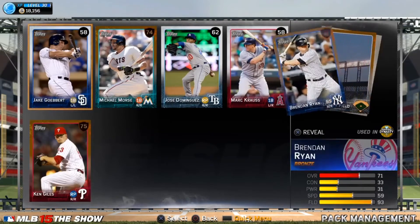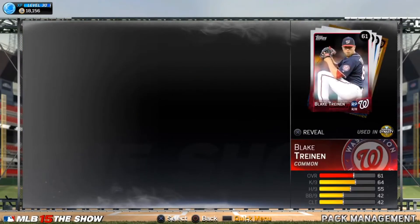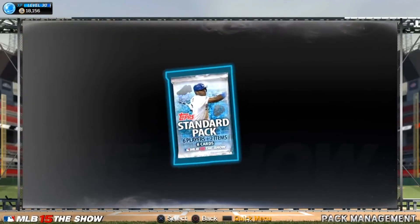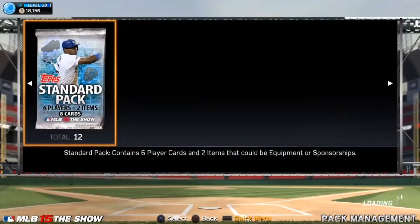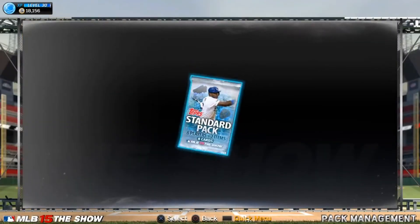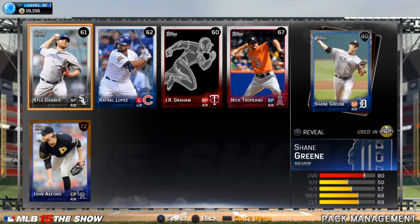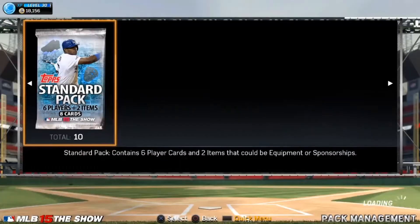I wasn't expecting that — I was expecting maybe like an 85 or 86 gold player at max. If you guys have gotten some good cards, like Mike Trout in a pack, that'd be nice — some people get them after playing a game. I'm rushing through this, I apologize. I'm recording on the PS4 because my game capture device isn't working well, and there's a 15-minute limit. Shane Green — good young player, might keep him.